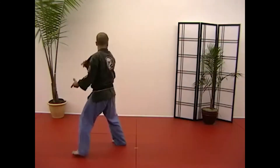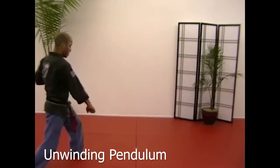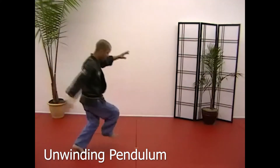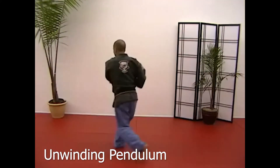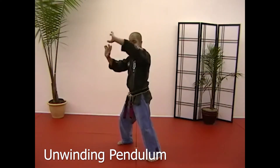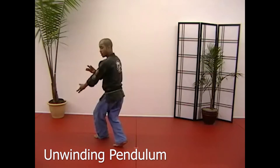Now unwinding pendulum: twist backwards to 1:30, block, block in facing 7:30, clear at the right, throw a sweet plant, monkey's paw. Adjusting the left towards 1:30 to 10:30 facing 4:30: block, inward block, clear, throw a sweep, monkey's paw.